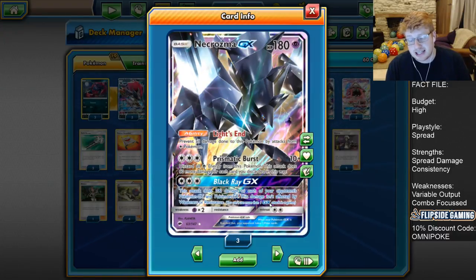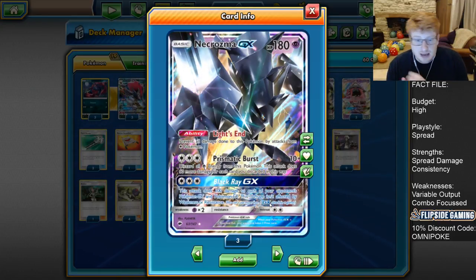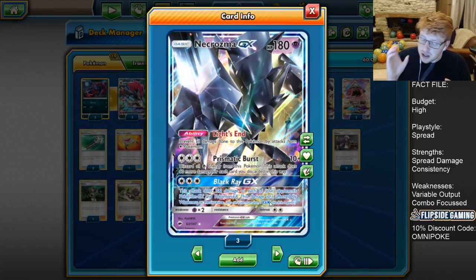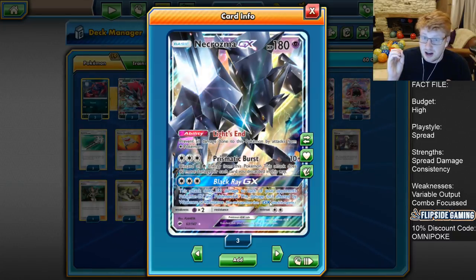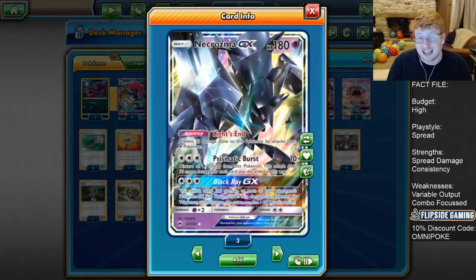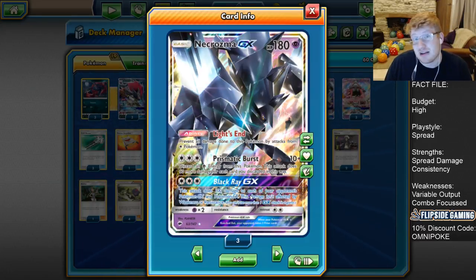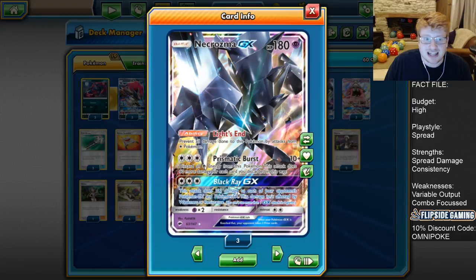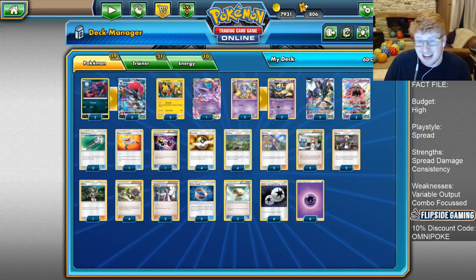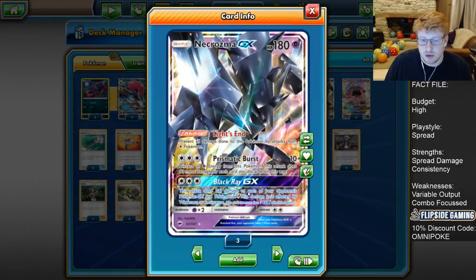This is also really important against Fire decks because those are something we can't devolve, so instead we get counters on the board and use Meowstic. We have both approaches covered: you go for the Meowstic approach against non-evolving decks and use Espeon for evolving decks. Black Ray just puts an unholy amount of damage on the board — it is the main GX attack we can go for. Bear in mind we play Psychics so we could also go for Tapu Cure, but that would be against things like Decidueye.